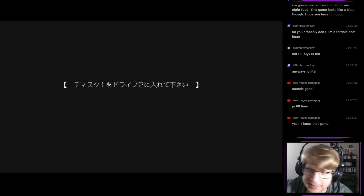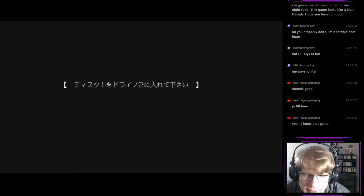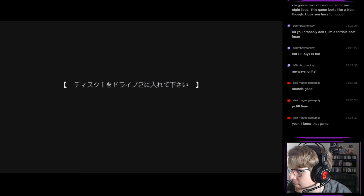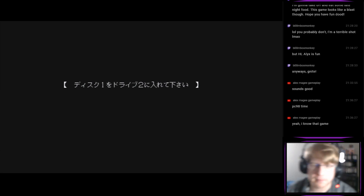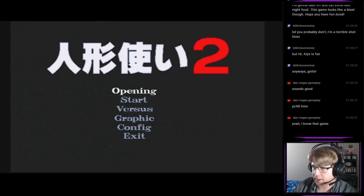Now I've got to put this one back in. I beat the game with the main character, but when I put disk 2 in, I actually got nothing on screen. So I don't know what's going on with that — I've got to figure out if it was an issue with my upscaler not properly showing it, or if there was something else going on.